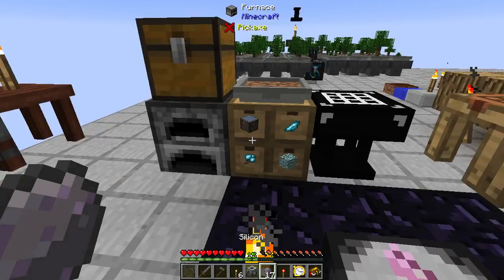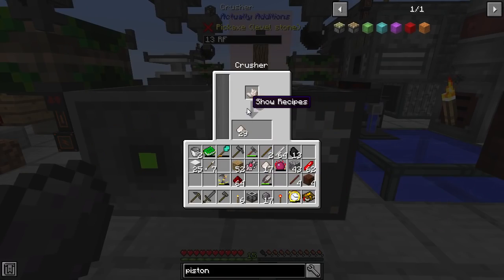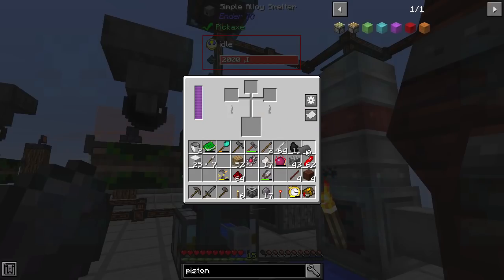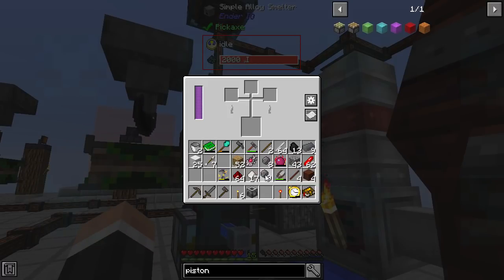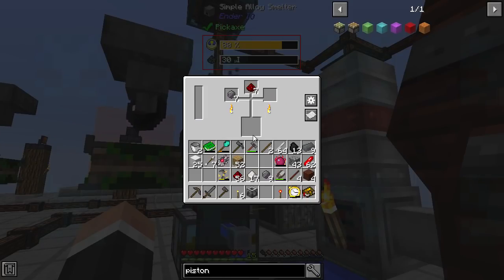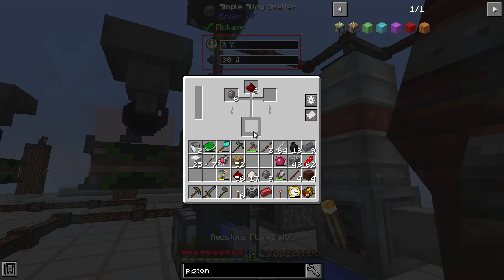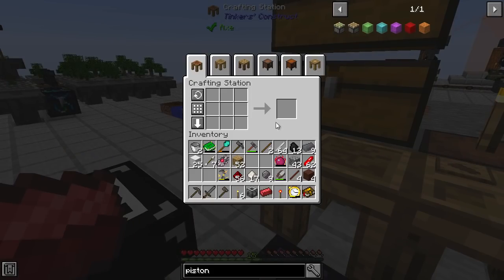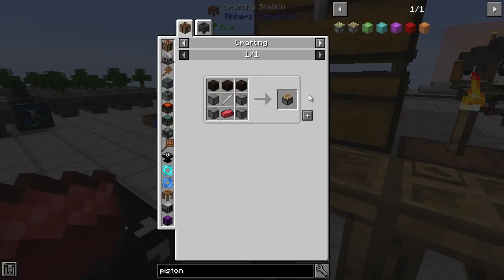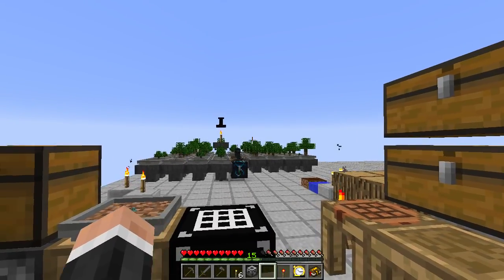I'm going to get some Redstone Alloy Ingot to make a humble Piston. I made a crusher from Actually Additions to crush some Nether Quartz — just like that. Now what do we put in — I think it's that and that. Let's make eight. I literally do not have enough power right now, but I just need the one to begin with. There we go — Redstone Alloy Ingot is done. Now, Piston — Sturdy Stone, Piston — boom, all of that for a humble Piston.